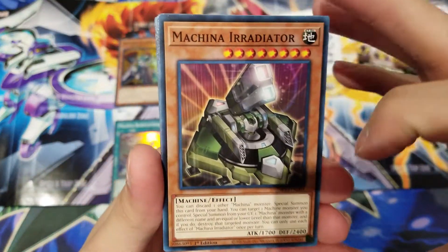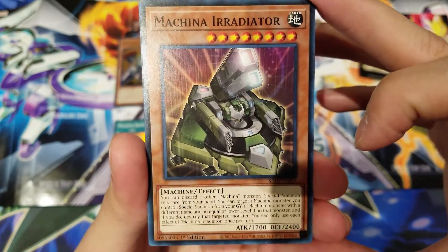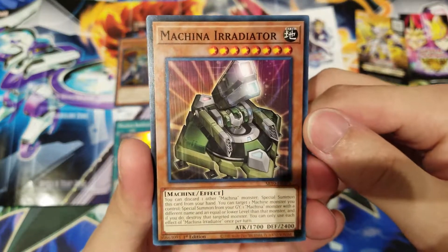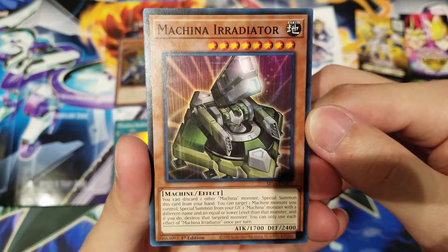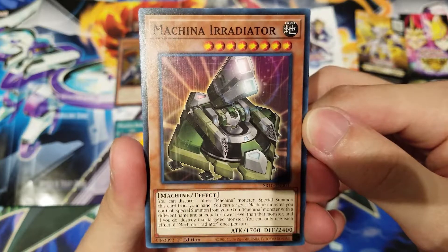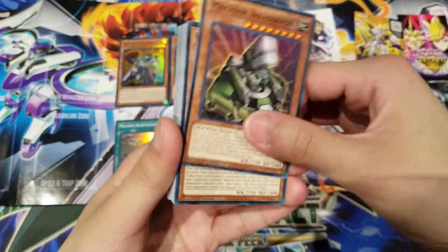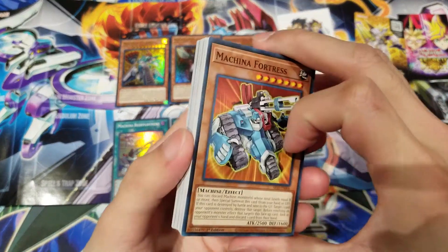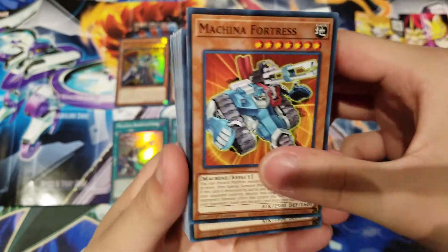Machina Irradiator — another new one. You can discard one other Machina monster to Special Summon this card from your hand, similar to Air Raider. You can target one Machine monster you control and Special Summon from your graveyard one Machina monster with a different name and equal Level, and if you do, destroy that target. It has basically the same effect as Air Raider — I guess it adds consistency for Special Summoning Machina Citadels.